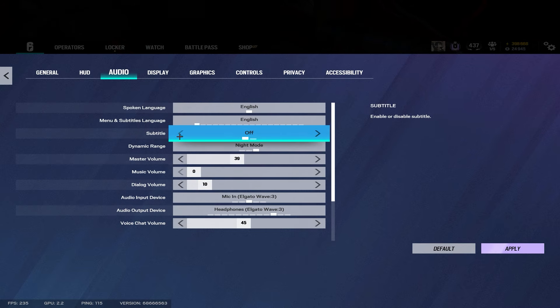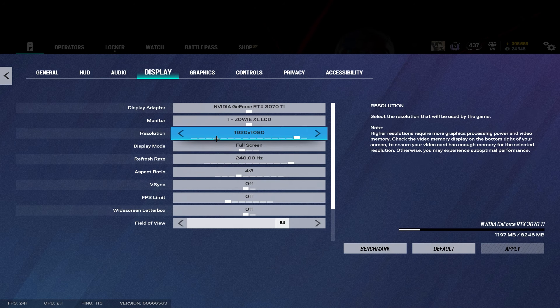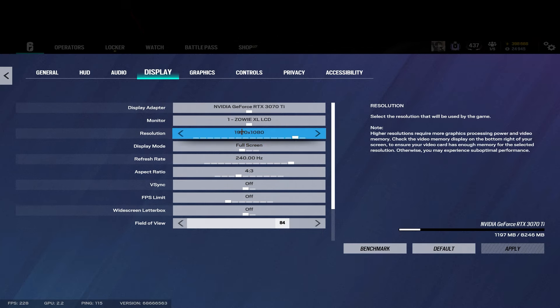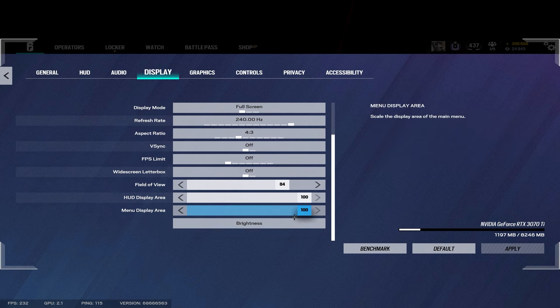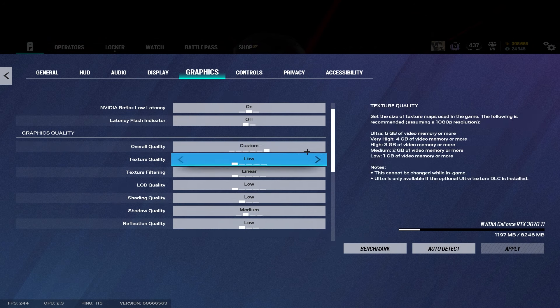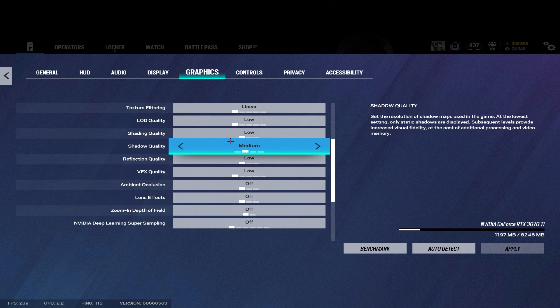I used to play with subtitles but found them distracting, so I think that's useless. For the marias I play 4384 hollows only — with the new update I don't like ACOGs, they're too zoomed in. I play with brightness at 100, graphic settings all low, and shadows on medium.